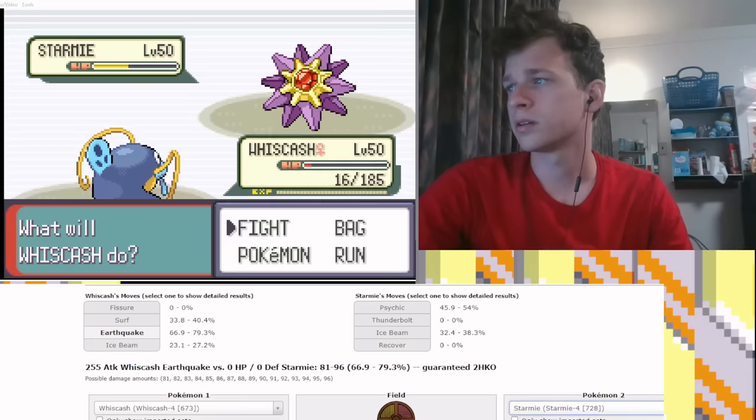Let's get an Ice Beam — no Rest please. Oh my god, come on. Of course you hit it again. Paralyze — well, it has Lum. That's unreal. I'm at 64 health right now. Please miss. It has a 37% chance to KO here. It could miss. Ugh, don't kill me. Oh my god, I'm literally going to lose to a Electabuzz. I'm really annoyed right now.